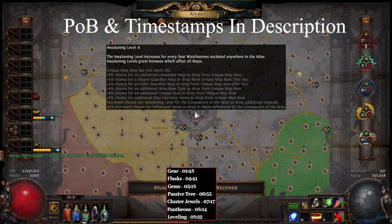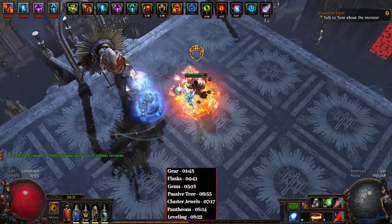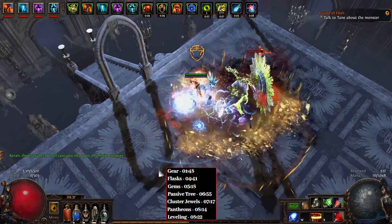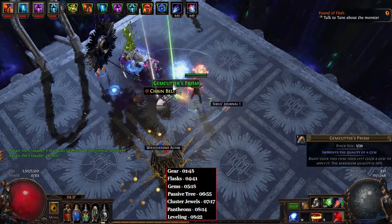Hello everyone. In this video I would like to show you one of the strongest builds I've made so far, which is a Burning Arrow Elementalist. This build can tackle pretty much all the endgame content in the game with very minimal investment, and it's incredibly strong due to a couple of things.